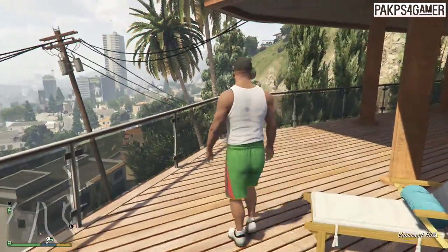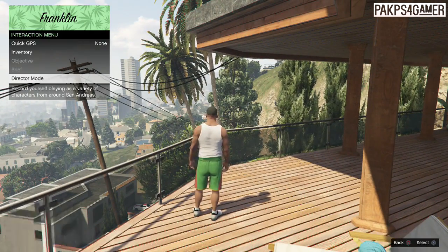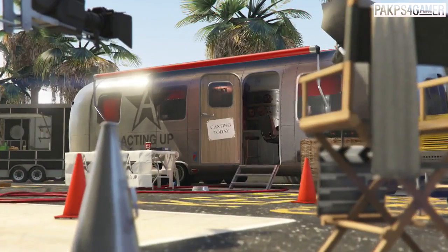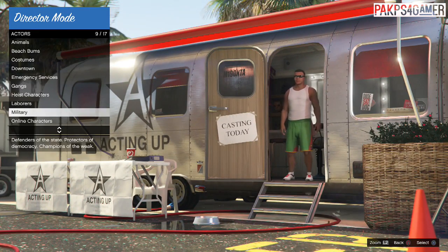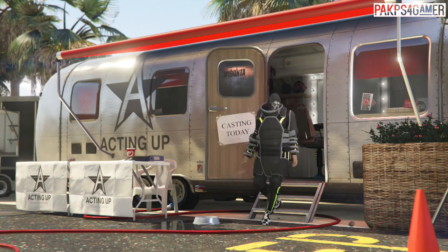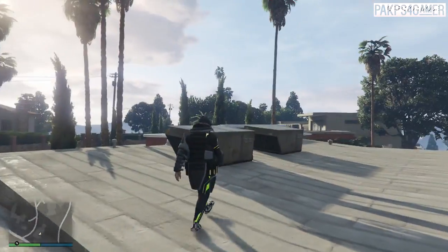Once you guys are in story mode, you guys want to simply hold touchpad and go to director mode. So here we are at director mode. You guys want to simply go to actors and you guys want to go to online characters. Pick your first character and take a walk for about 10 seconds. Look at the bright sky in GTA Online for about 10 seconds. That's all I asked for, 10 freaking seconds.